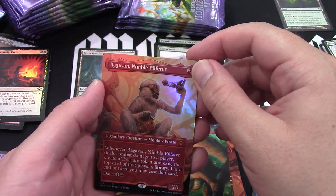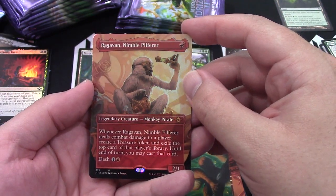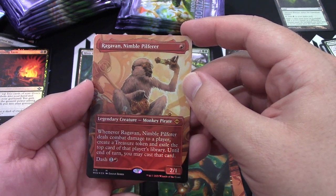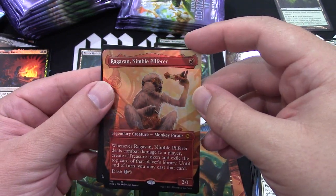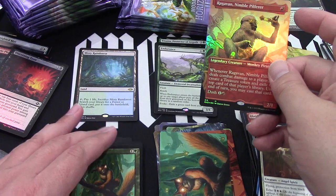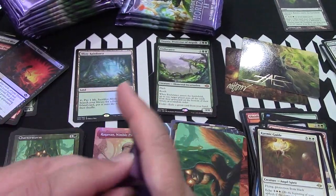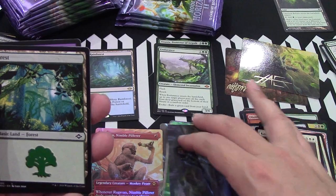You can get the Karmic Guide as well, Abundant Harvest, and this foil — Raghavan Nimble Pilfer, mythic! He's a monkey pirate. Whenever Raghavan Nimble Pilfer deals combat damage to a player, create a treasure token and exile the top card of that player's library until end of turn — you may cast that card. That is good if you can actually hit him. Red, one dash — there it is! If you go to TCG Player and buy something, the channel will get a kickback, and it'll also be helpful for Unhinged Magi as well — helping two channels at the same exact time.